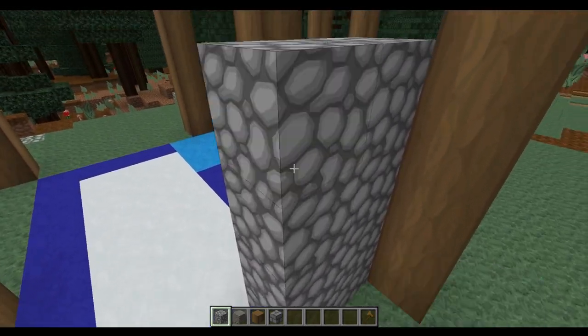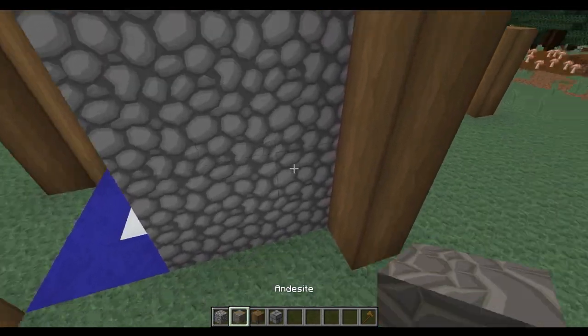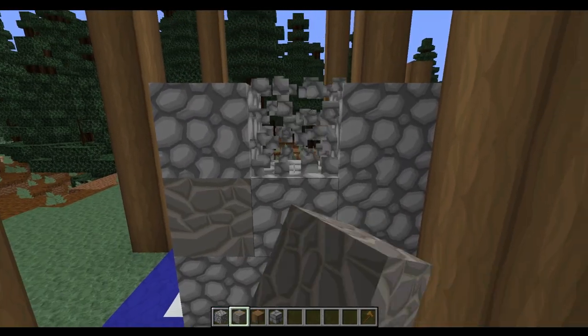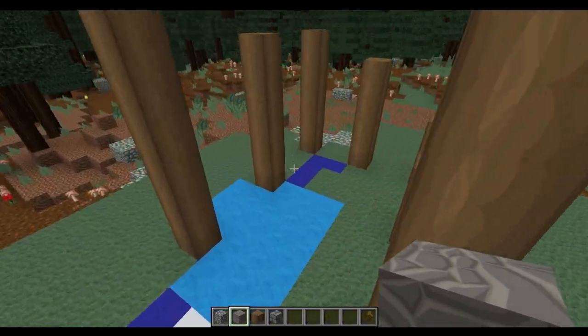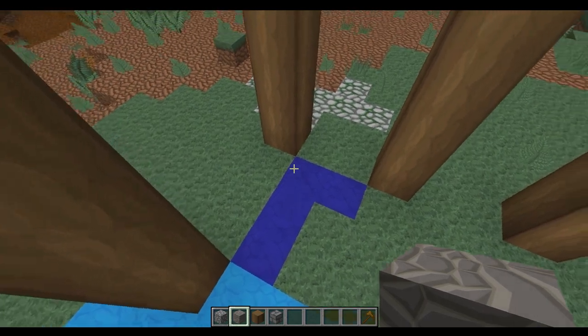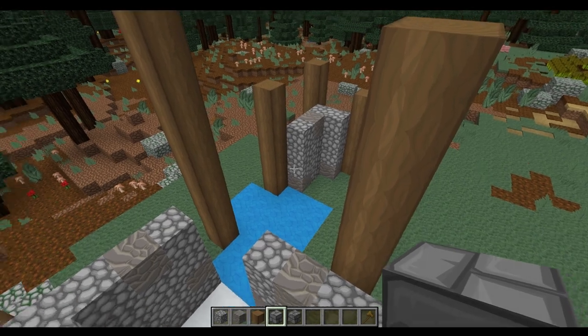Once we've done that all the way around we're also going to start mixing in some of the andesite blocks every so often. It doesn't matter where you put these, just mix them in randomly like so. Fill that in all the way around and fill in this little section as well, equally to four high. Once that's done it will look like this all the way around.